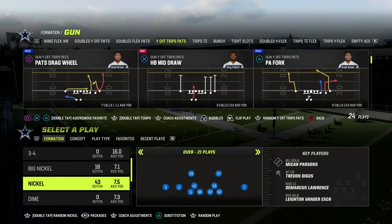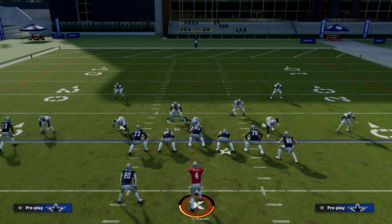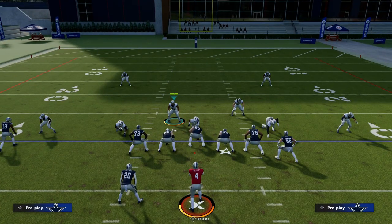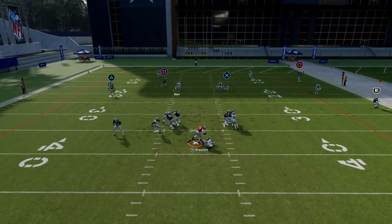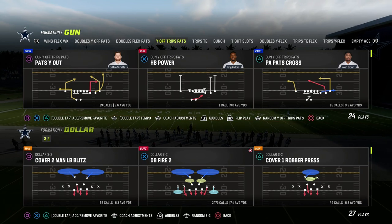The next blitzing concept is slot corner pressure — the current meta in Madden 23. Out of Dollar 3-2, call DB Fire Two, press, and pass commit. Because the defensive ends are slightly outside the shoulders of the tackle, and you run at the center to suck the guards in, you create a single or double edge concept with those corners flying in off the edge. You can also apply the same concept out of a pinch two from 2-4-5 Odd, or the Nickel Blitz formation. DB Fire 2 was also meta in Madden 17 and 18.